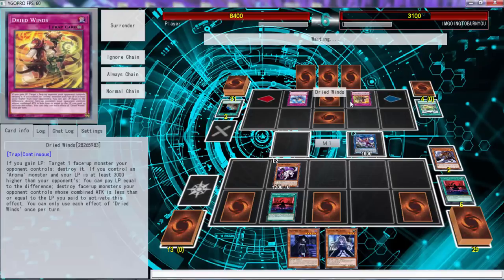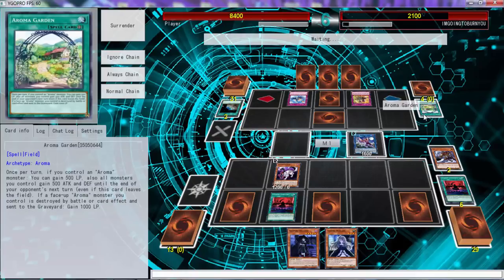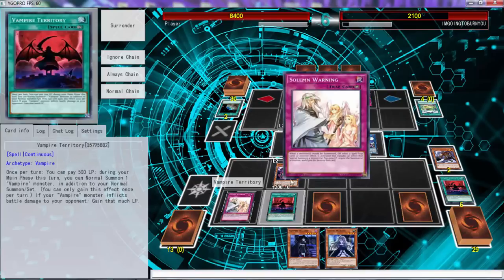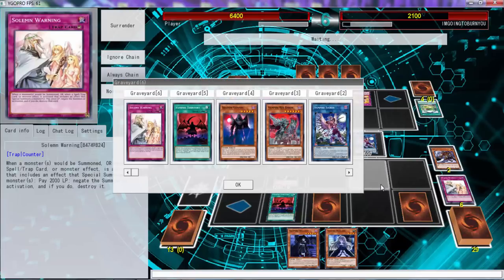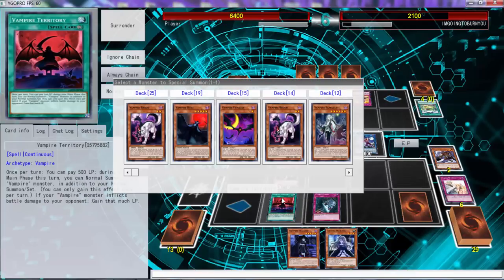If you gain life points, target a face-up monster your opponent controls and destroy it — yeah, why are you not using it? If he flips this he's getting Solemn Strike. He's only paying a thousand. You can't gain life points — your life points are lower. Alright, there's Jasmine — Jasmine's getting stopped, that's getting Warning. Then end phase we can get the one star, draw a card.